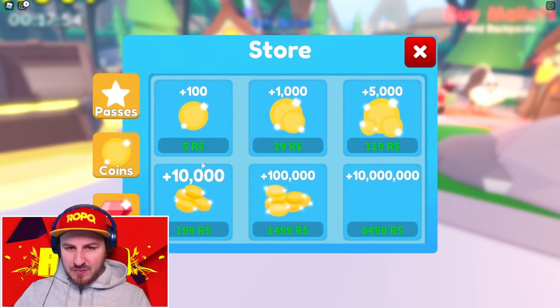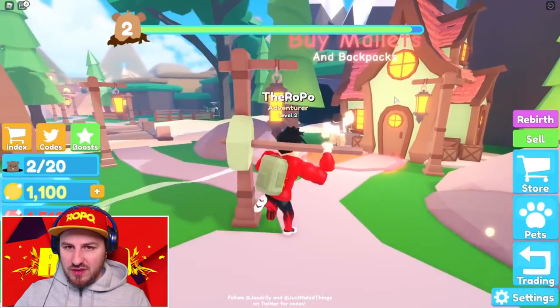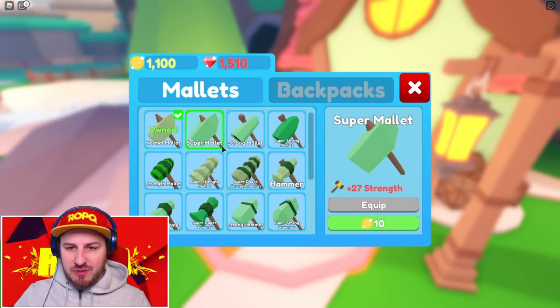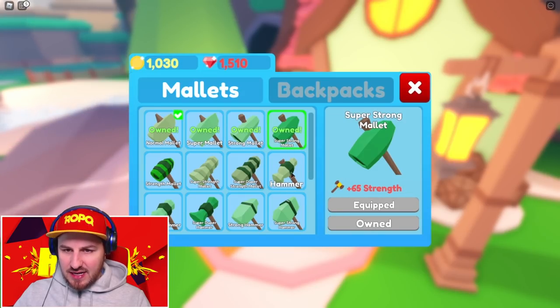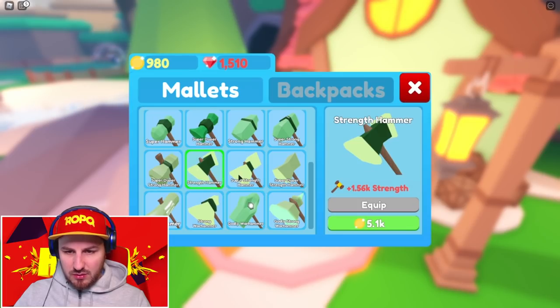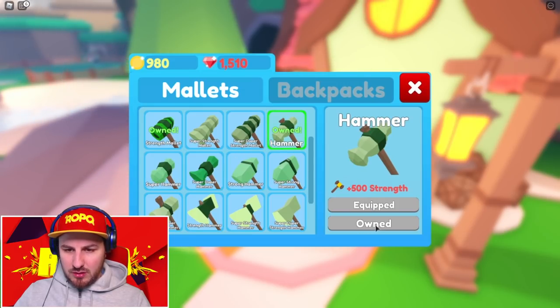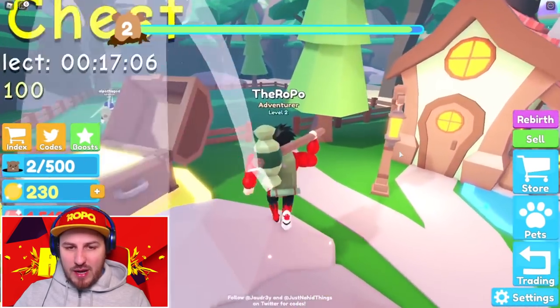Should we buy some coins? Let's buy a thousand so we can get a good hammer straight off the bat. Over to the buy-mallets shop — they're mallets, not hammers. There's a super mallet, a stone mallet... actually I want the super strong mallet. I've got loads of money so let me scroll down — hammer for 600 coins, let's go for that. We also grab a 150-coin backpack. Now we have a good hammer and a good backpack.